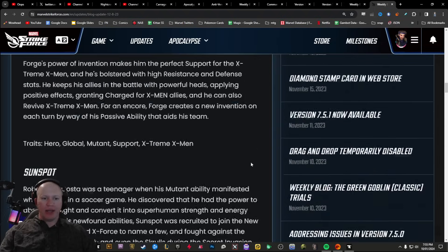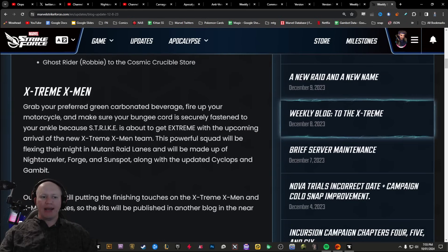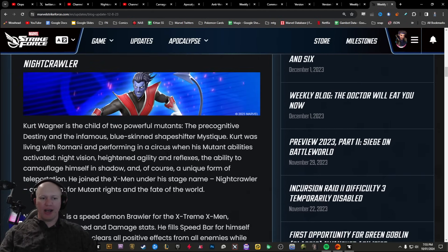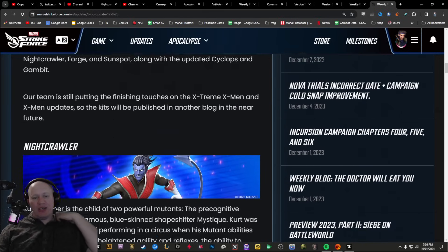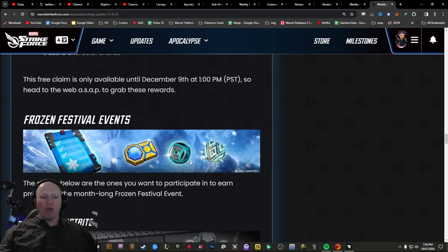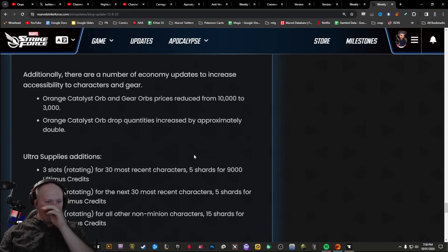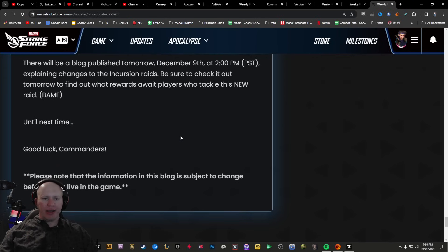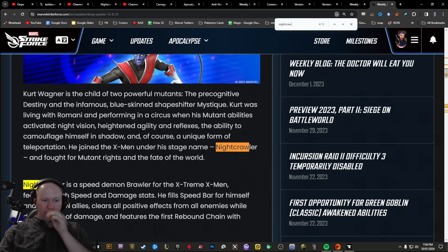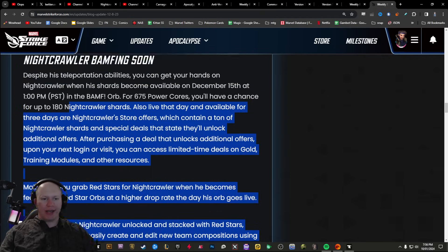So they had multiple different opportunities to share it. When they initially announced Nightcrawler and the other Extreme X-Men, they shared his kit to the envoys and the envoys got to share it around. However, when they actually announced 'Nightcrawler is going to be coming to the game, his offers are going to be up' — Nightcrawler bamfing in soon — they didn't share his actual kit here. Generally they share kits when they announce them.